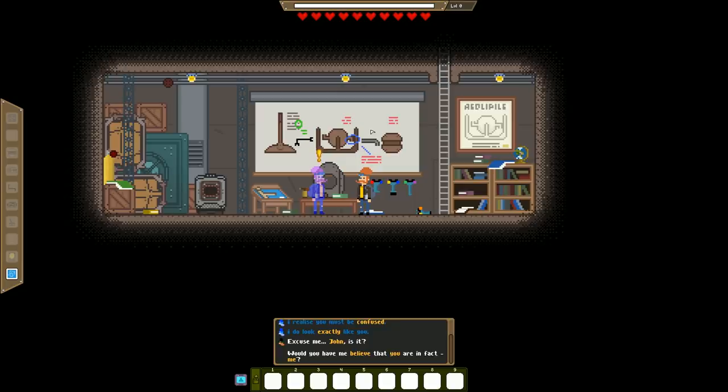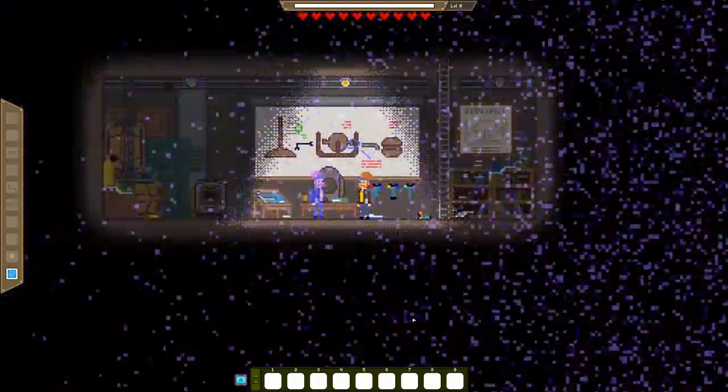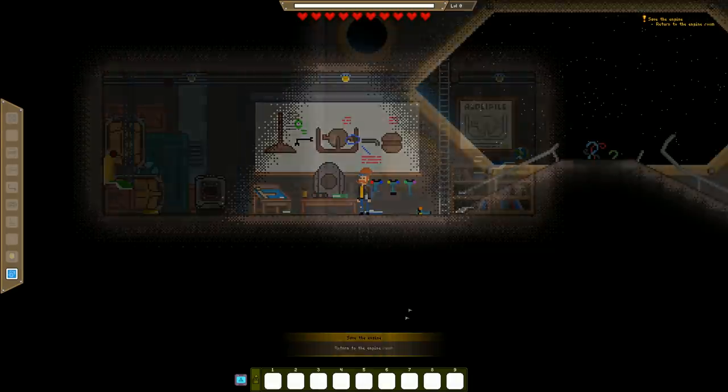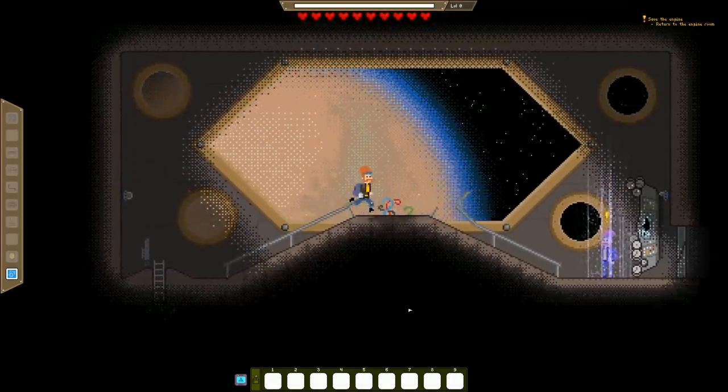Excuse me, John is it? Would you have me believe that you are in fact me? Yes, John, but from the future. Alas, I cannot elaborate more — we have an urgent undertaking. In just a few seconds the flyer will be hit by a much more massive aether eddy. An aether eddy — I'm not gonna pretend like I know what that is. It will wreak havoc on most of the ship and also might destroy our engine. Okay, there's the aether eddy — you could just say galactic shockwave and I would have understood that. Those wires weren't like this before.